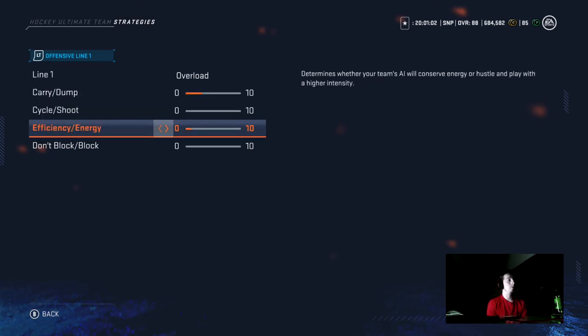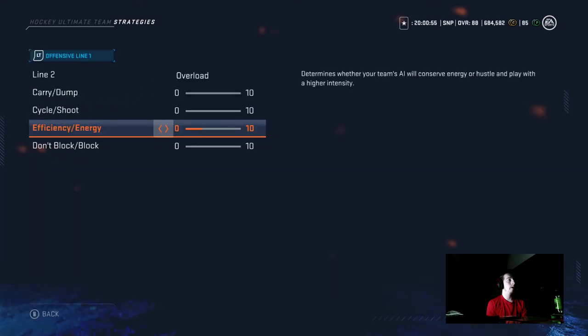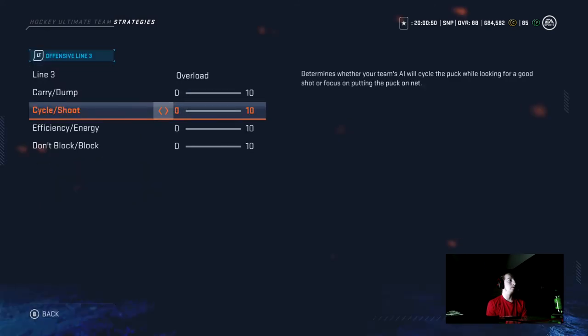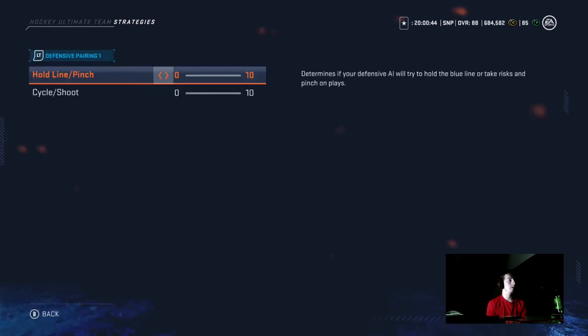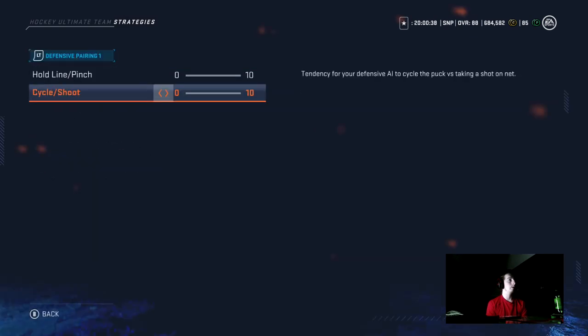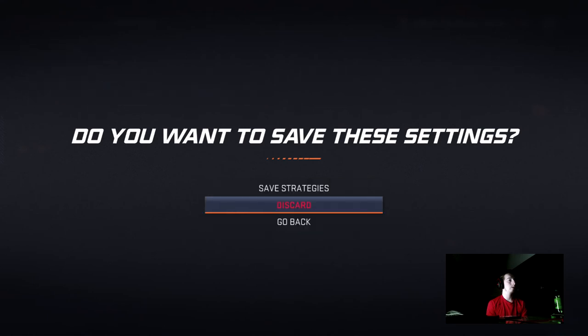Put this on two, and this one three to the right, same with this one three to the right, and I have all these on overload. The last two lines have the energy or efficiency all the way to the left — that makes them work harder. I don't think this top setting means anything, but I make sure they are both all the way to the left.